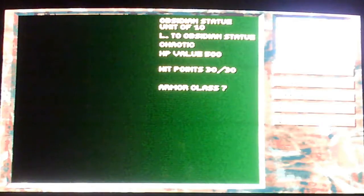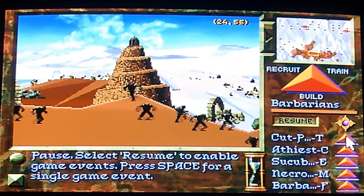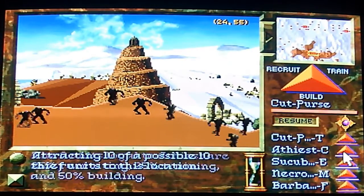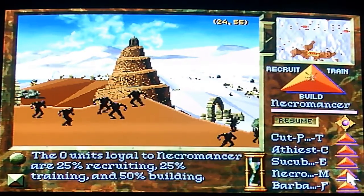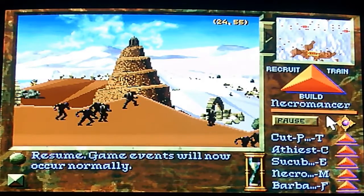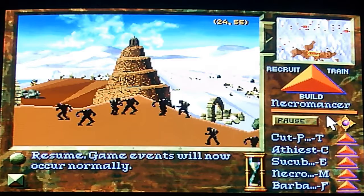They're also not vulnerable to non-magical weapons, so we've got a little strategy involved with this battle. What I'm going to do now is pause it while I queue all the units to come to this location. That way one group doesn't get started before another. Unpause and everybody will be on the way.